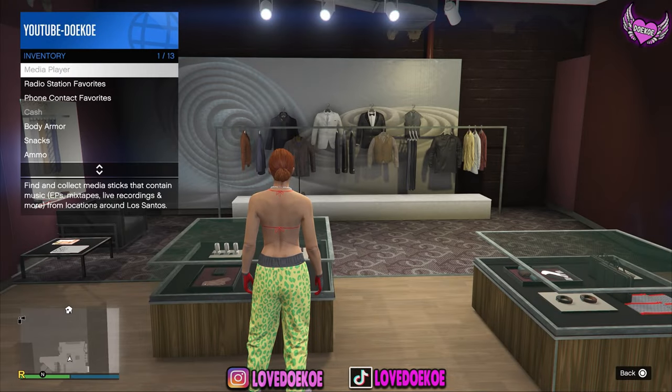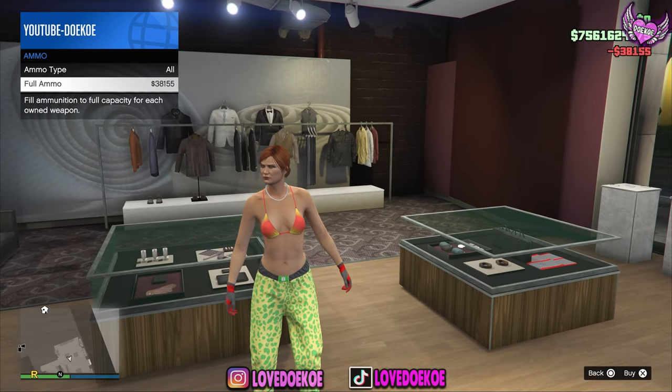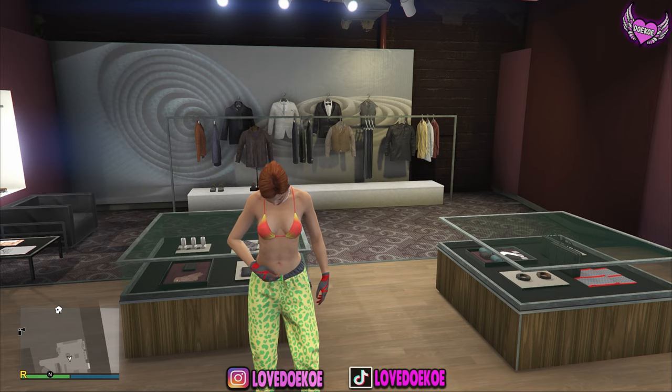Open up your interaction menu, then go to inventory, go to ammunition and buy yourself some full ammunition. Then go back to your interaction menu and take the easy way out.